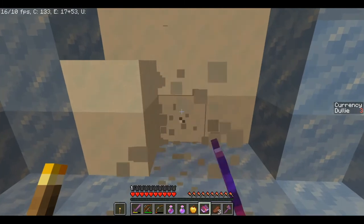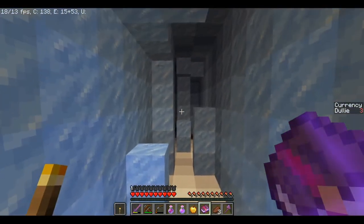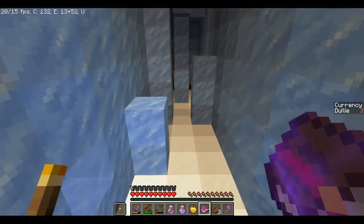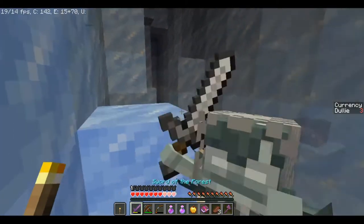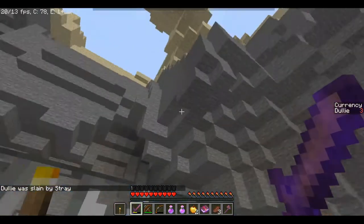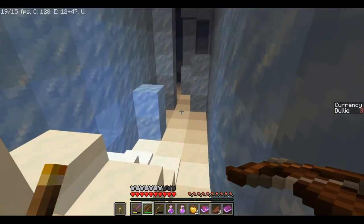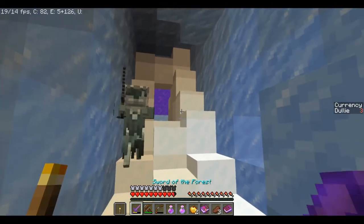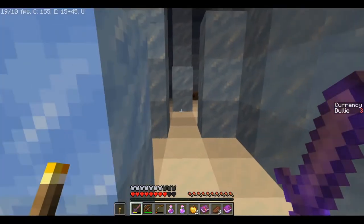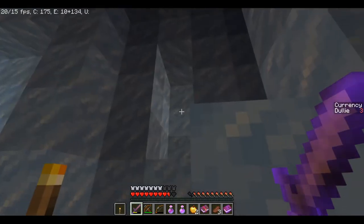I'm guessing this is where we start digging — I see some name tags. I hope this is not parkour. We have company and he has a bit of a sword on us and we don't have any armor on — I just realized. We spawn back here. I'm going to give him a piece of my mind. Is that someone frozen in the ice? Creepy alert. I think we must do parkour.